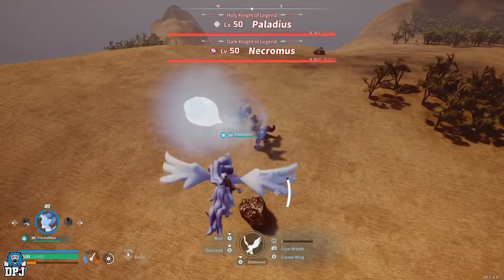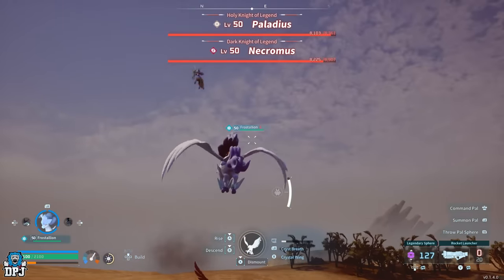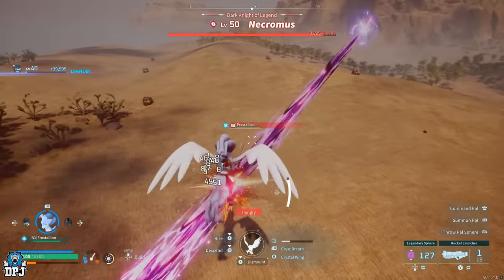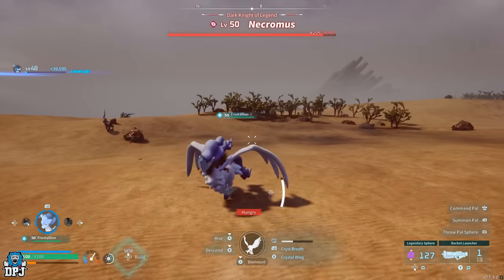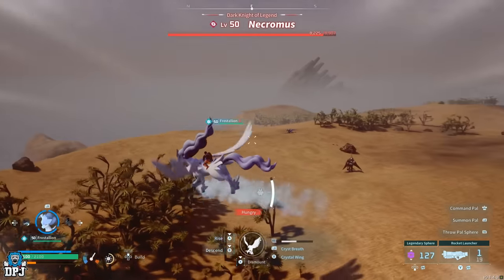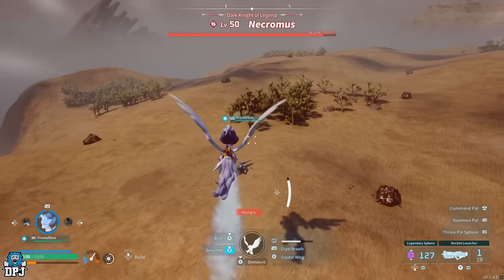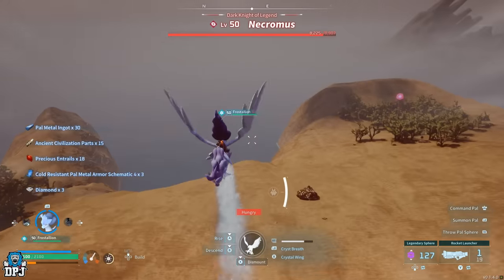This is an easy glitch and exploit that lets you farm these schematics without bosses even touching you. Do it while you can, because there's no doubt this is going to be patched out of the game — so use it and abuse it while you can. That's the end of the video — if you enjoyed it, leaving a like really helps out. If you want to see more Palworld content, be sure to subscribe, and hopefully I'll see you in the next one.